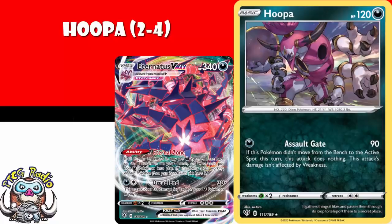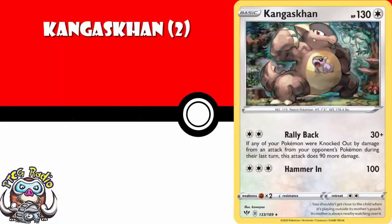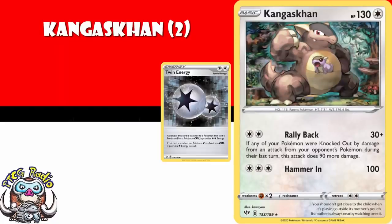Finally, I'm slightly less sure about this one, but I reckon a couple copies of Kangaskhan. For two Colorless Energy — bearing in mind it can use Twin Energy — you do 120 damage if one of your Pokemon was knocked out from damage from one of your opponent's attacks last turn. It's a revenge Pokemon, a basic Pokemon that can attack for a single energy attachment and do decent damage to take some cheeky prizes. It's the kind of Pokemon that's going to end up being played here and there.